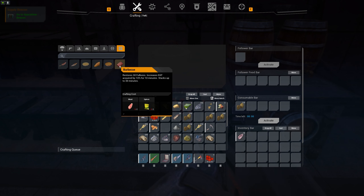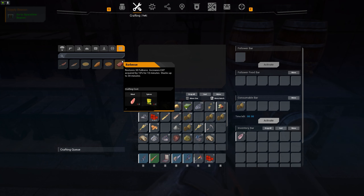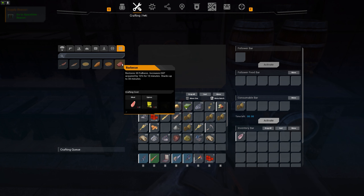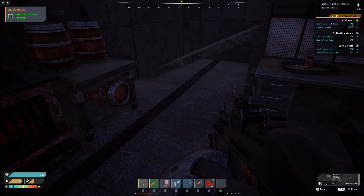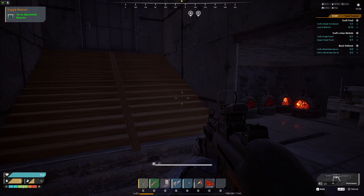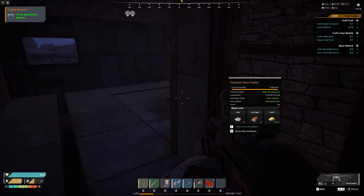To gain extra XP that a lot of people don't know about: create a kitchen counter and craft a barbecue. This restores your fullness to 30, increases HP by 10, and you can stack it up to three times — turning a 10-minute buff into 30 minutes. That's a 10 XP increase for 30 minutes, which is absolutely insane. The fastest way to level up is to go mine ores, stones, and materials.